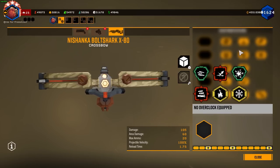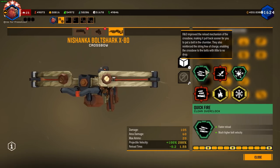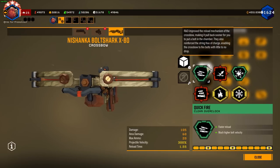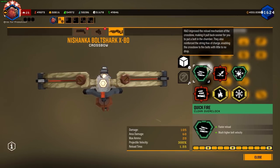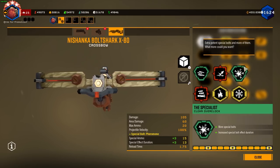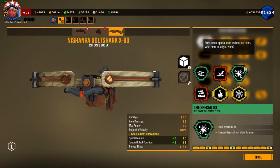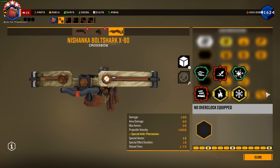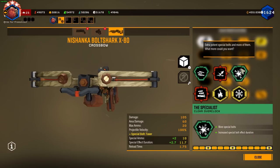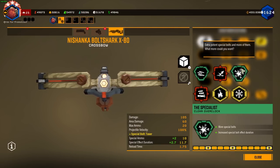Moving on to the overclocks, let's start with the cleans. First we have quick fire which gives faster projectile velocity and a faster reload time. Note that if you take velocity on the base weapon and the overclock you can get up to 300% velocity, which essentially makes your darts have little to no drop at all. For our second clean we have the specialist, which gives more special bolts and increased special bolt duration. With pheromone bolts it's plus three and plus three, with chemical explosives it's plus two and plus 2.4, and with tasers it's plus two and plus 2.7.